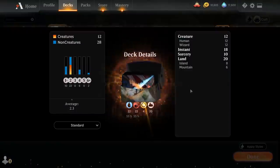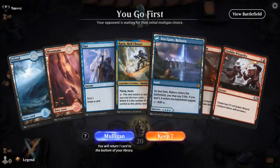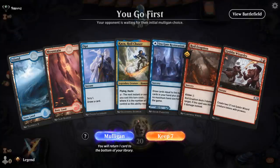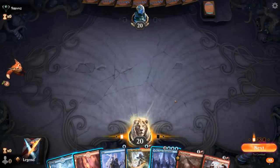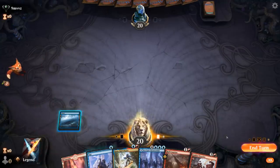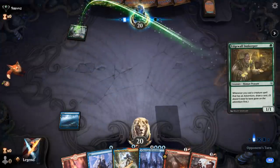So that's our deck — now let's jump into some games and see how it does. We're on the play with a nice opening hand: turn 2 Kaza into turn 3 Wizardry.